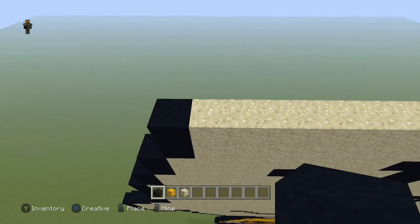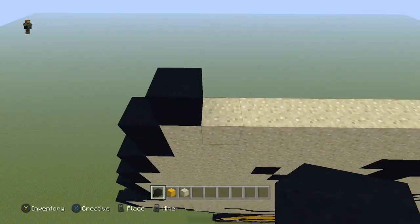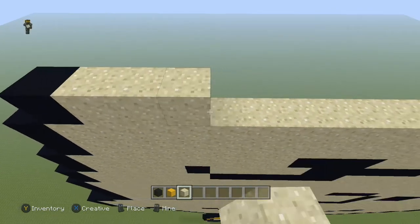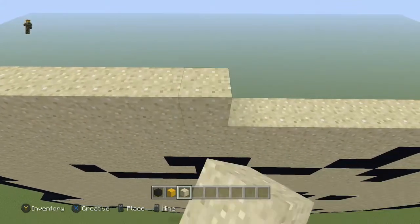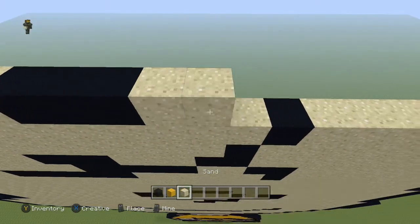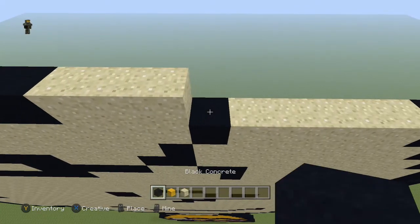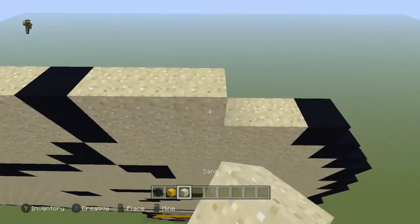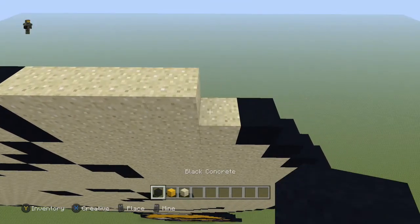Next row, come to the first sand block and place a black, eight sand, three black, three sand, one black, four sand, and a black.